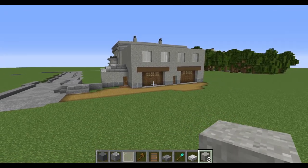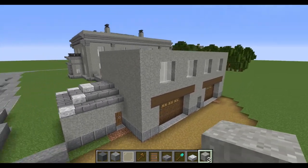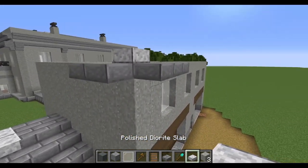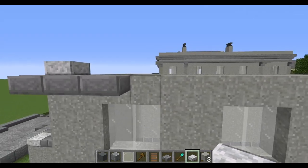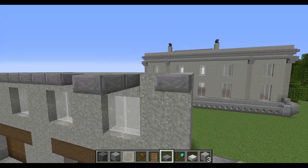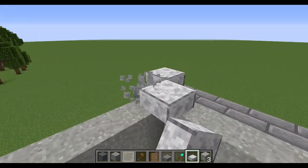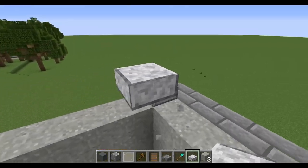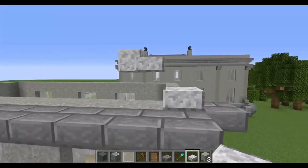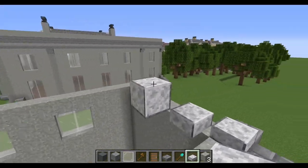That's the building completely finished — all that's left is the roof and a few drain pipes for detail. To start the roof, place your stone brick slabs mixed on the top level of the wall all the way around. We're building a hip roof — same as the main building — starting in the corners and working up to the center. I'm going to jump into a quick time-lapse to get this roof done.